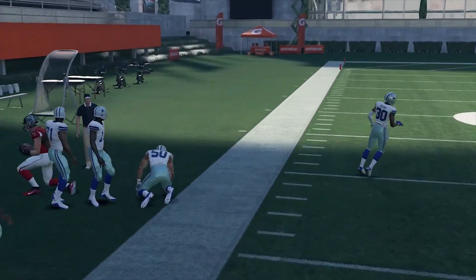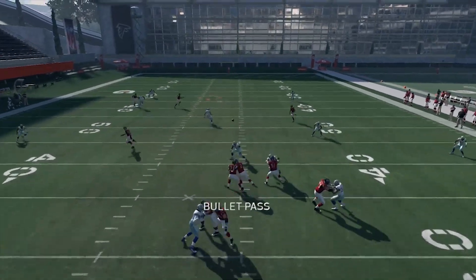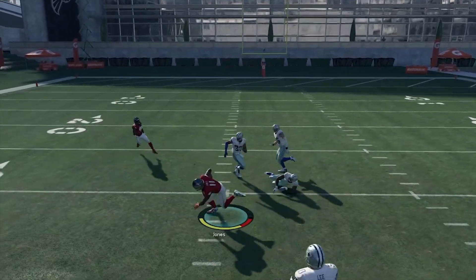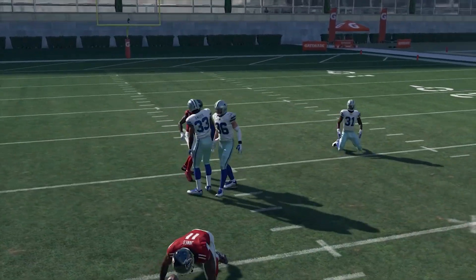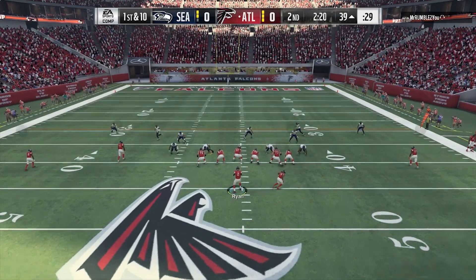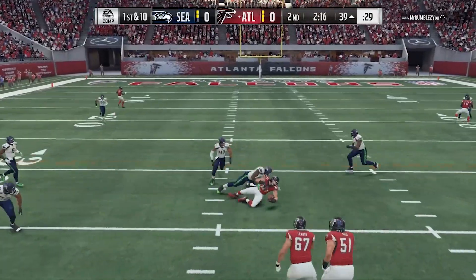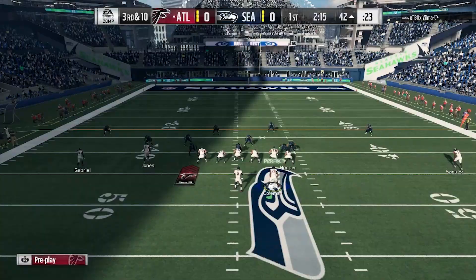I'll show you how. The post route, cover two — lead it up. Get the ball in Julio Jones' hands. On the 39-yard line, got some pressure — hit the little baby in route to the tight end.